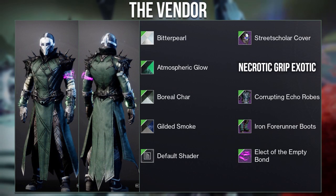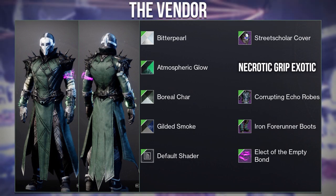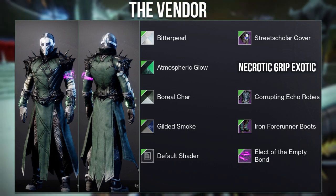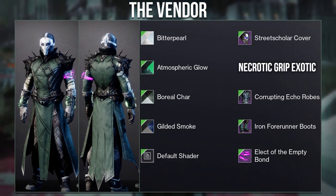Next we have this set from Vendor called the Executioner. I really like how they blended the Necrotic Grip with the robes and boots. The colors are really nice and I like how they used Bitter Pill to make the skull and face stand out. The only issue is the bond, as the purple looks a little bit out of place.